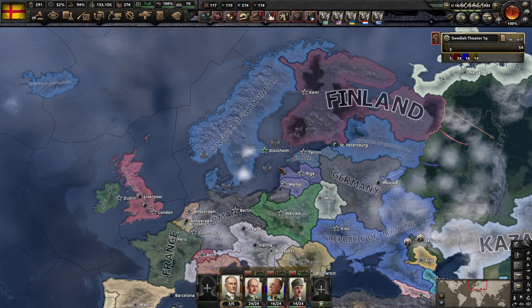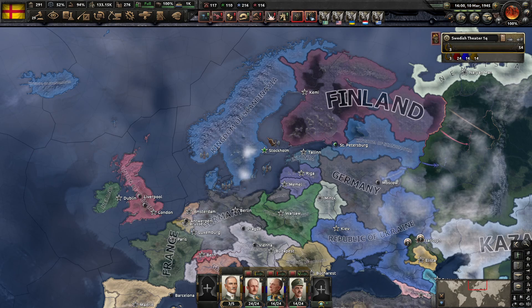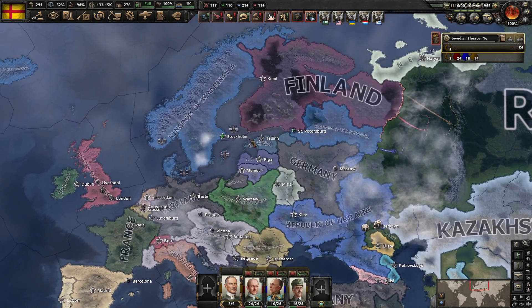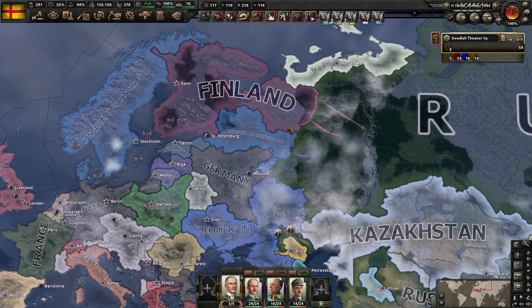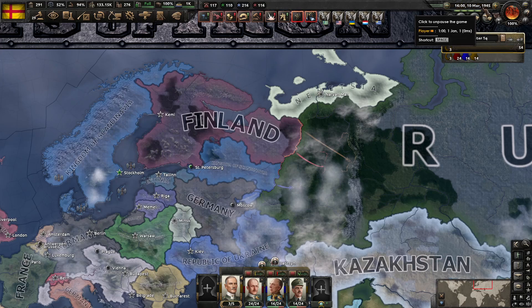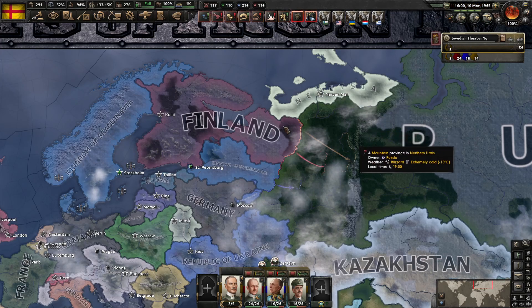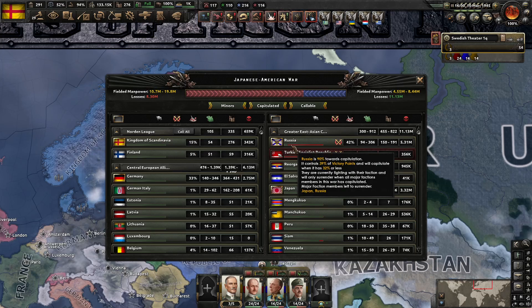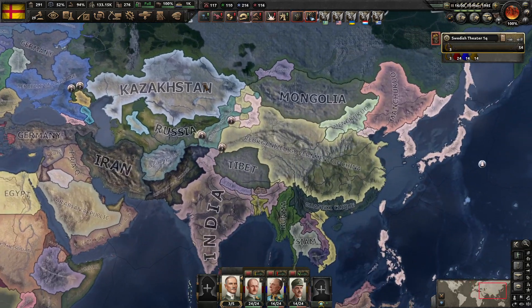Hi everybody, I am Cookie Dough and welcome back to another episode of our Hearts of Iron 4 let's play as Sweden, aka Scandinavia. We are basically at the beginning of the end of the first quarter of 1945, and we are still at war with the Russians. They are almost at 90 percent capitulation — they were actually at 94 at some point, but now they're at 90. I can't believe it's taking so long.